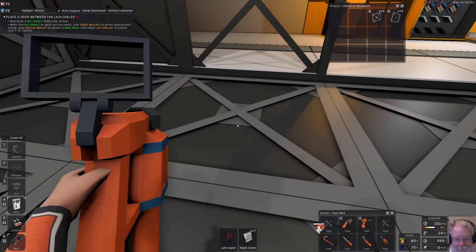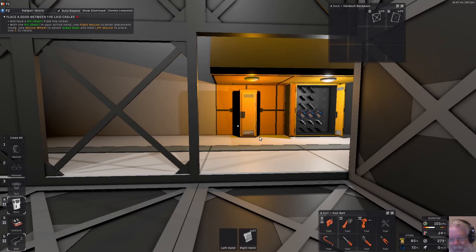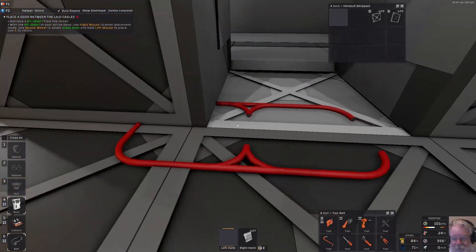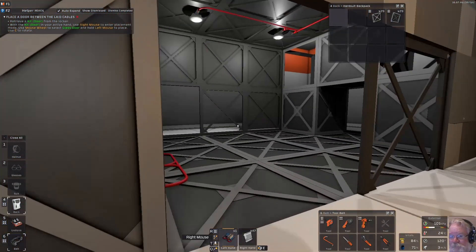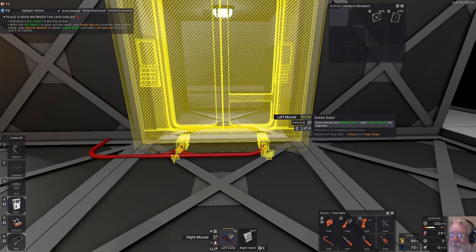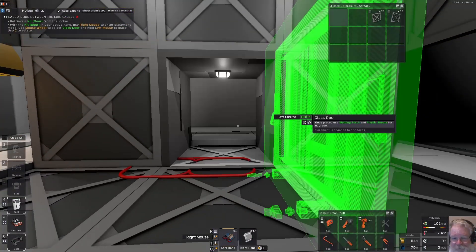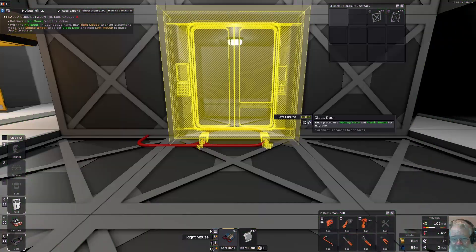You'll see me jerk my mouse around when I want to move things — I have a button for mouse control mode that isn't the default, so I have to think and hit left Alt during this tutorial. Next task: place a door between the laid cables. With a kit door in your active hand, use right mouse to enter placement mode. Mouse wheel selects door type: glass door, composite door, composite roll cover, or manual hatch. C rotates it in space. The cabling is set up so the door can face either way.